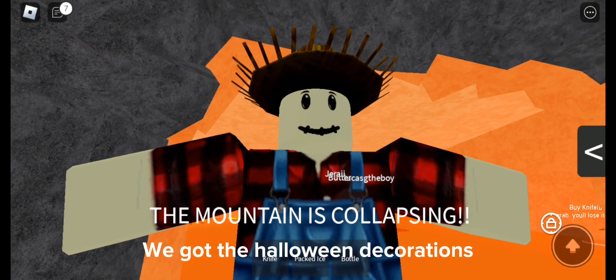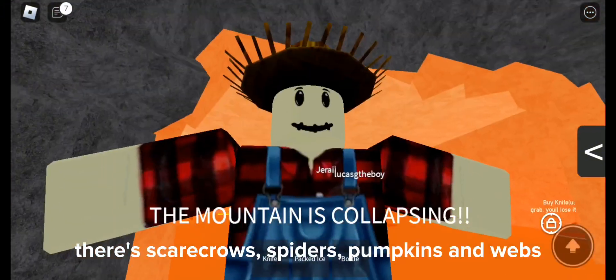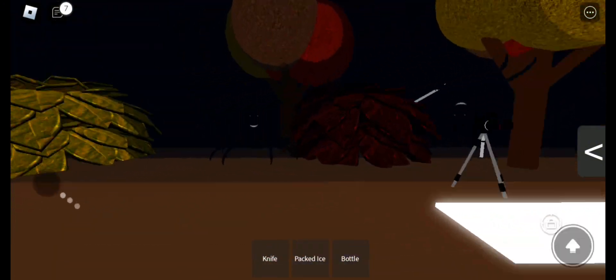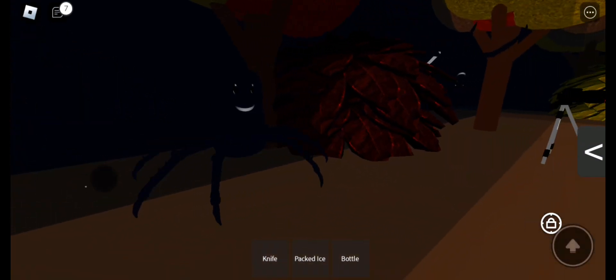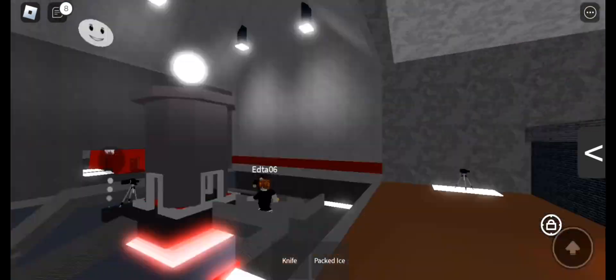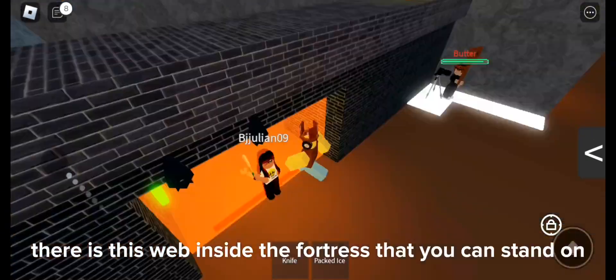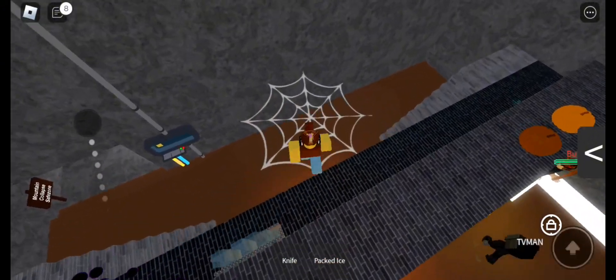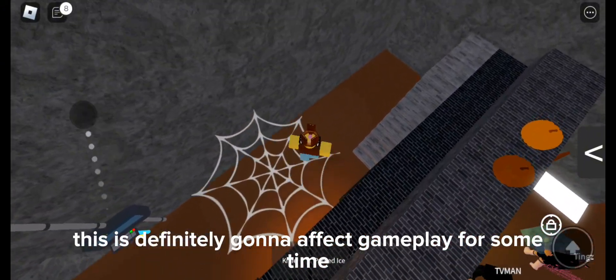We got the Halloween decorations. There's scarecrows, spiders, pumpkins and webs. There is this web inside the fortress that you can stand on. This is definitely going to affect gameplay for some time.